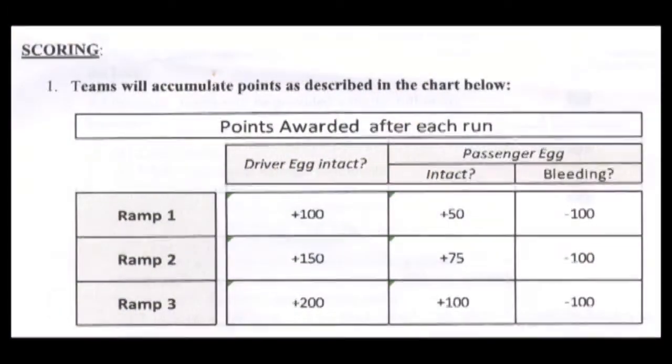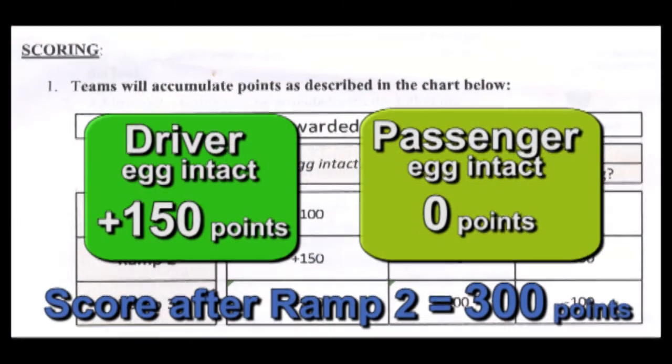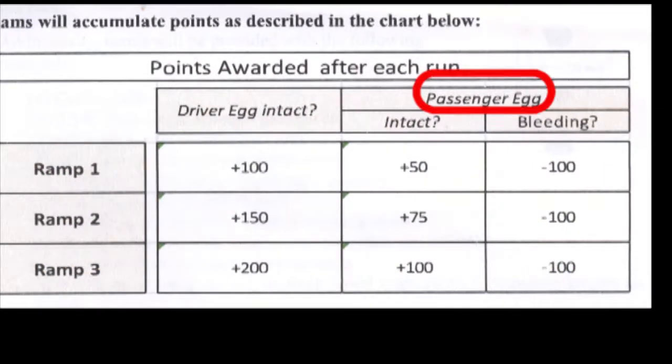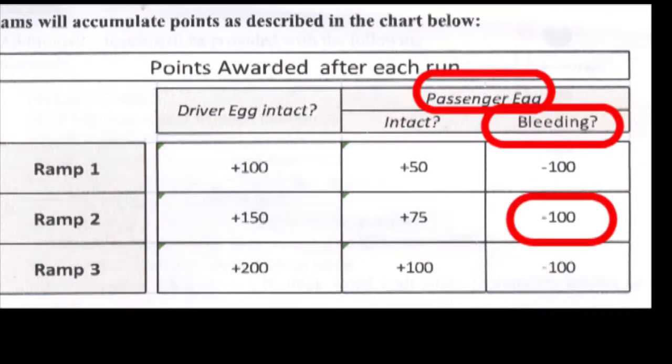On the second ramp, the team added another 150 points for the driver egg. They could have earned an additional 75 points for the passenger egg, but they decided not to risk it. If they had decided to carry a passenger egg and it broke, they would have lost 100 points.